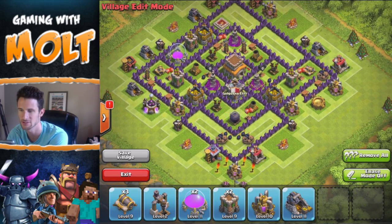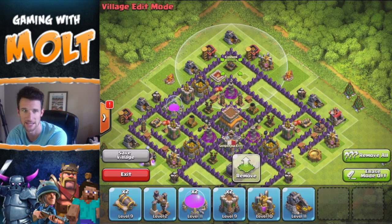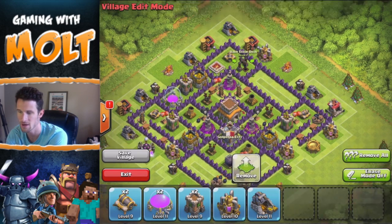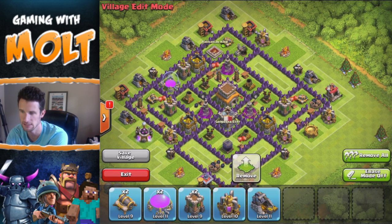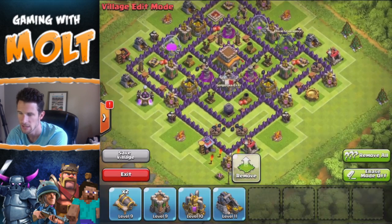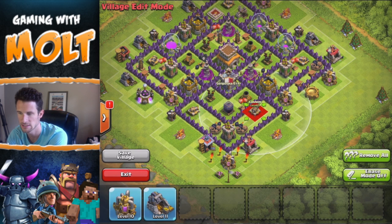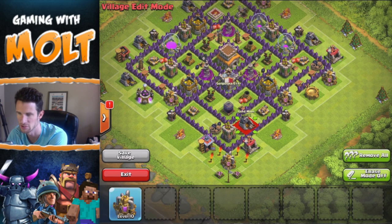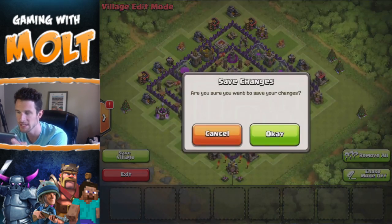We're gonna put our Barbarian King out towards the top on this one — I didn't have any room for him in the middle. I could put him where the dark elixir storage is but I really want to protect my dark elixir storage, so if you guys want to trade that out you can. We're gonna bring in elixir storage, an archer tower, another elixir storage, and then fill in the last area down here with cannon, archer, cannon, plus a mine and a pump.